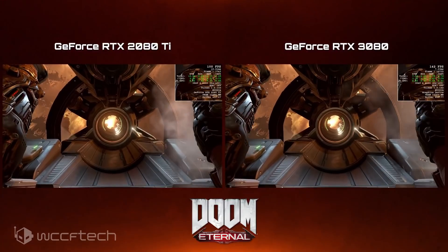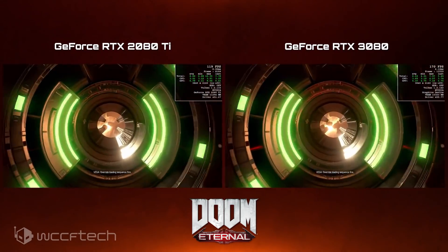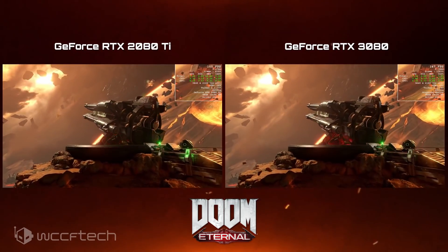By this point, I'm pretty sure everybody here has seen the video, because over a million and a half people already have seen NVIDIA's upcoming GeForce RTX 3080 absolutely demolishing the GeForce RTX 2080 Ti in Doom Eternal, delivering over 150 FPS at 4K resolution with all quality and image settings maxed out. It looks like NVIDIA shared even more performance metrics for its next-generation flagship, and it looks like a whole different beast compared to the last-generation RTX 2080 Ti.